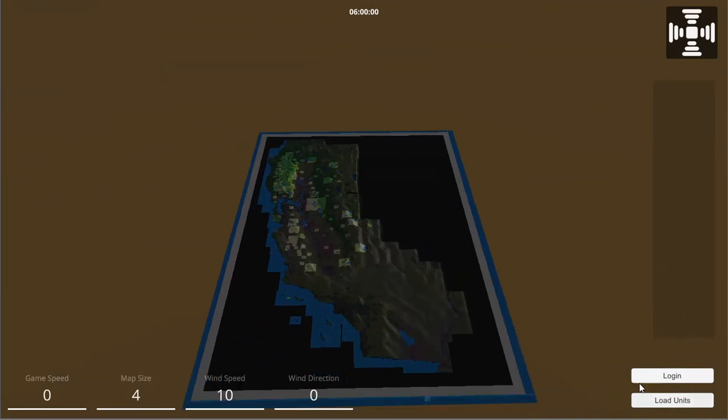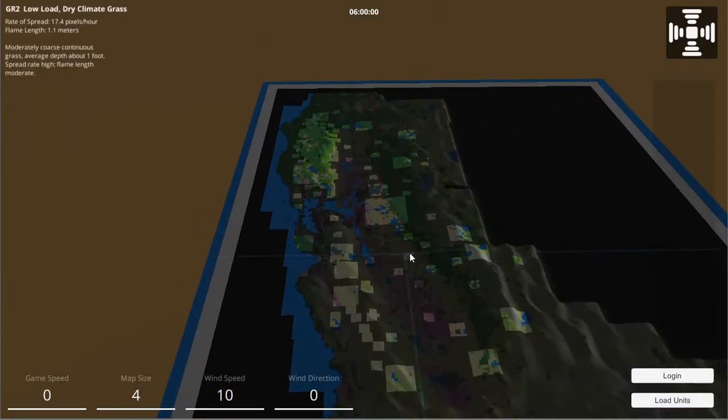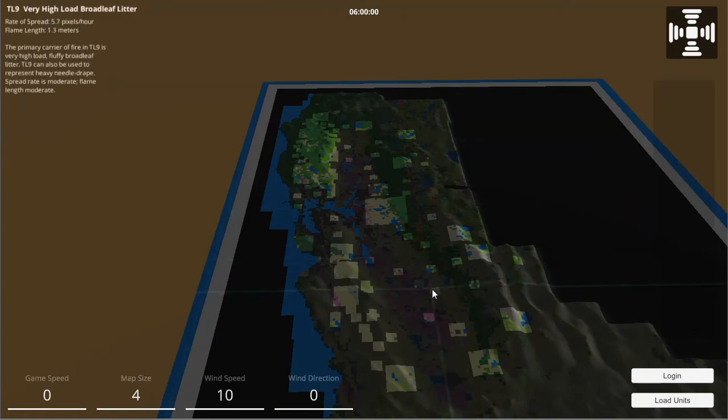I need to get the units to load again, and I also added a terrain info display at the top here. If you take a look in this corner you can see the different types of terrain types.